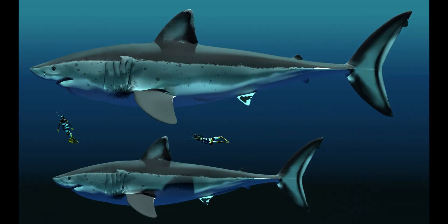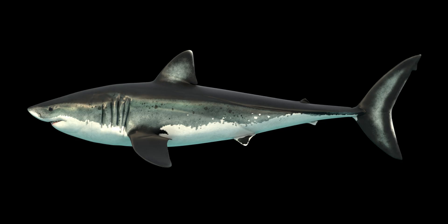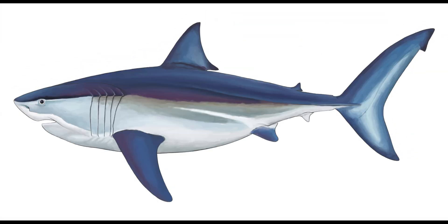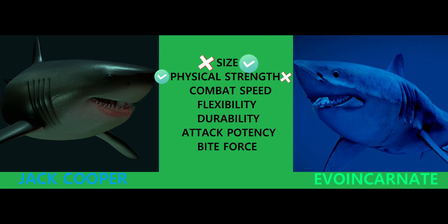Now let us move on to physical strength. Even though Evo's megalodon is larger, that does not actually mean it's physically stronger. Especially taking its noticeably less robust build into account, it's definitely physically weaker if anything. Jack Cooper's reconstruction is noticeably more muscular, which means it's physically stronger. More muscles add more strength that provides more power to the body, meaning it can pull or push heavier than Evo's megalodon. It would be quite relevant in raw combat where both would be using their bodies to aim for each other. So physical strength goes to Jack Cooper. This topic is a lot closer than most people think at first glance.